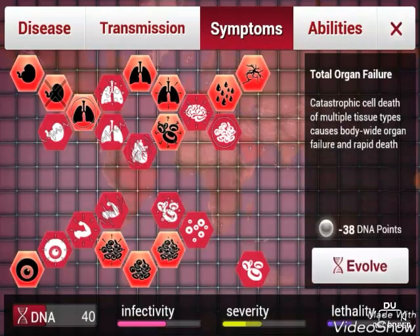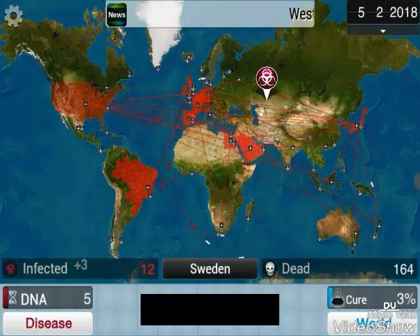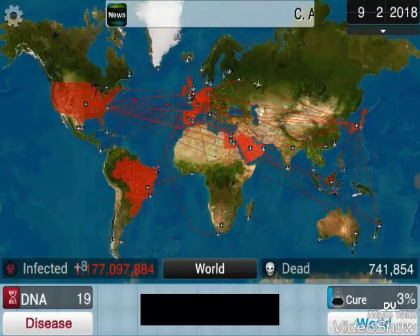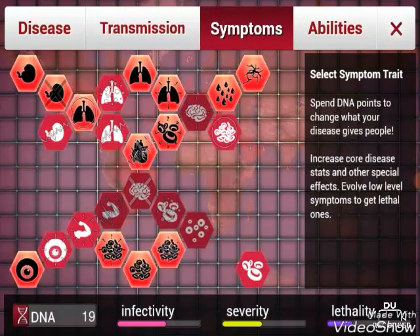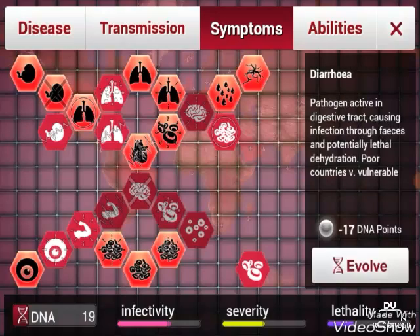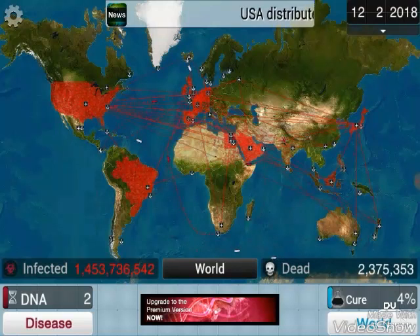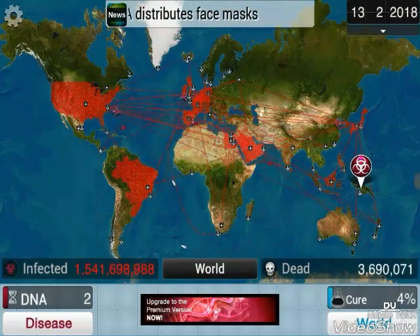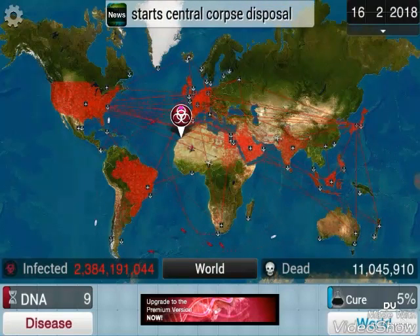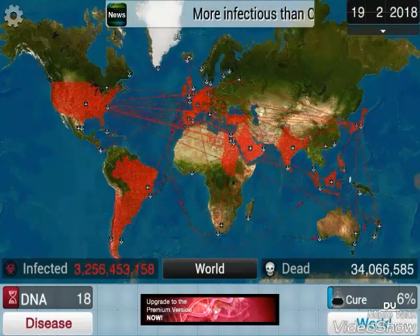Look at all the symptoms we can get - let's get these straight away. Lethality is fully up now. People are going to start dying really fast, so we're going to start infecting really fast. I'll get my infectivity up. I'm going to start getting that bacterial shell.